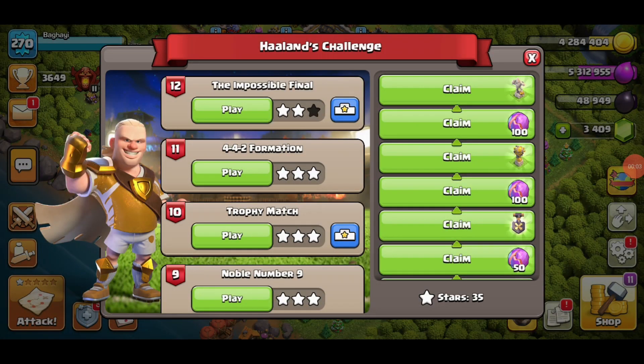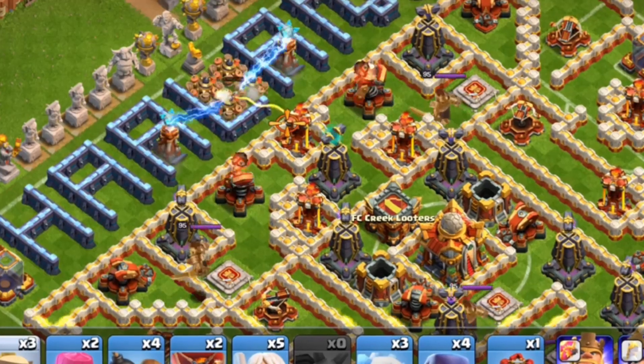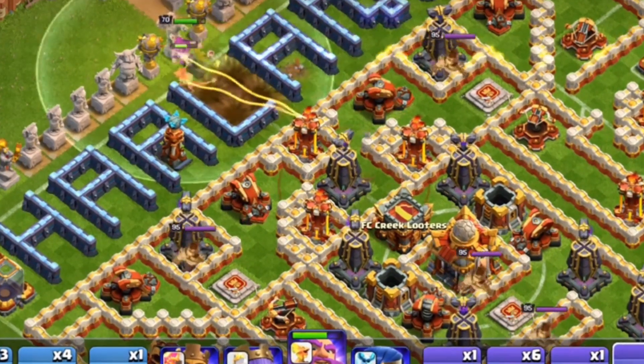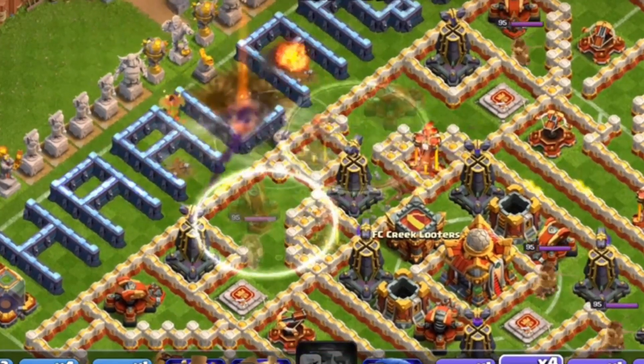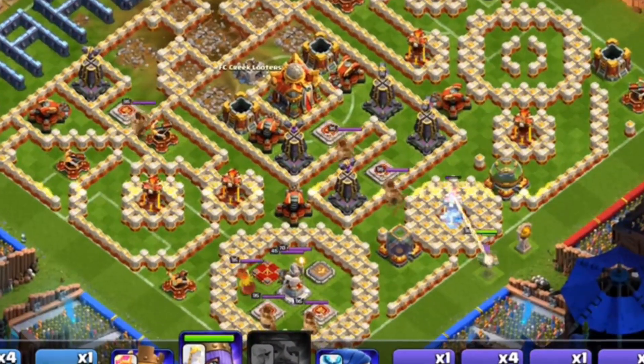Haaland Challenge Part 12 — the impossible final. Two minions from nine o'clock, one king barbarian to get rid of these traps, then send the grand warden using invisibility. From four o'clock, send the queen, but be careful about the queen.